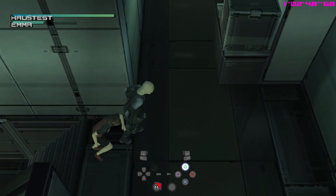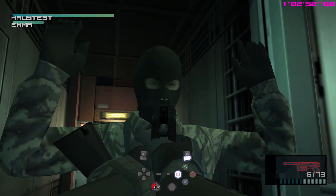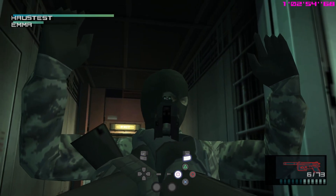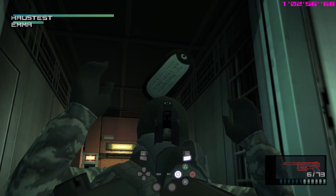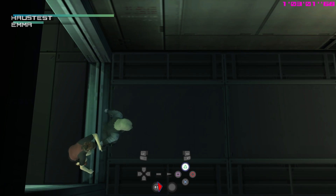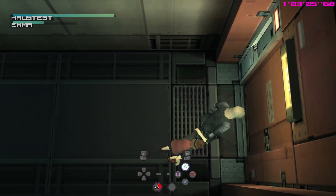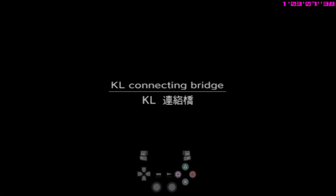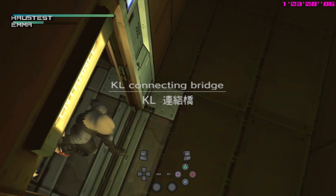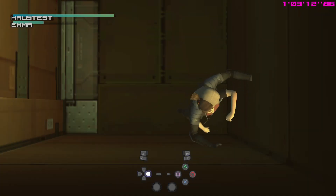And as usual also with the third guard, there's a long time before he actually fully notices you, so just step forward holding up and get his dog tag. Now here's the method you can use in case you want to do the Emma zip and how the KL bridge dog tag will be acquired. First of all, we're going to zip Emma here.